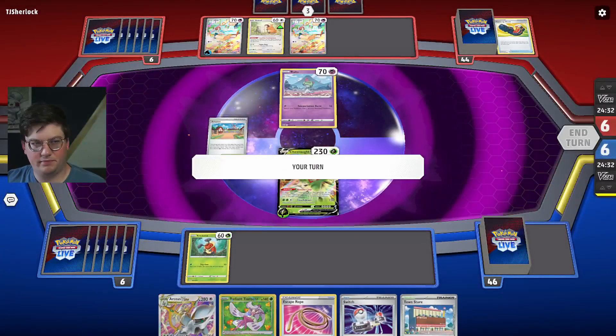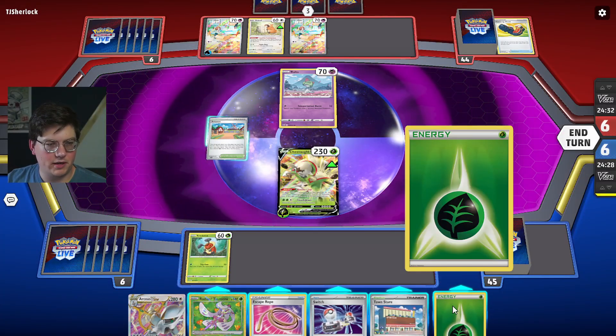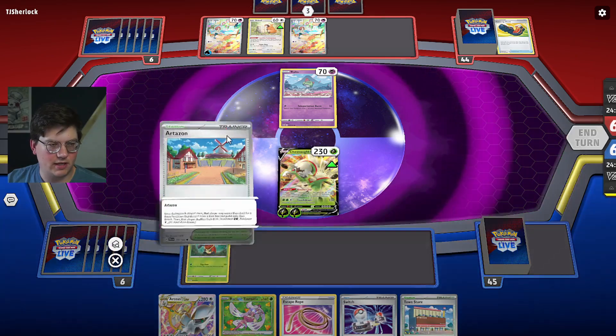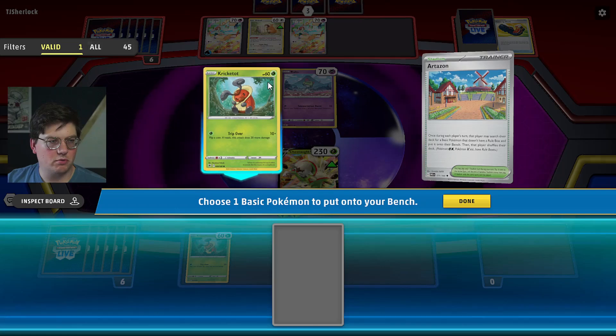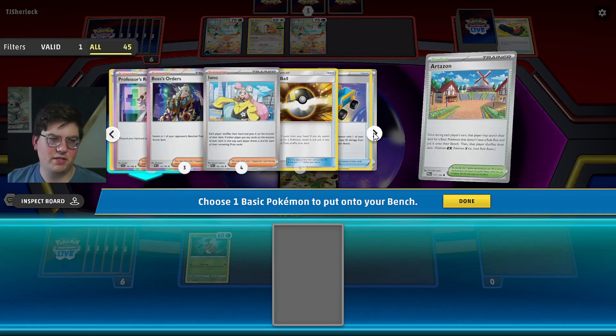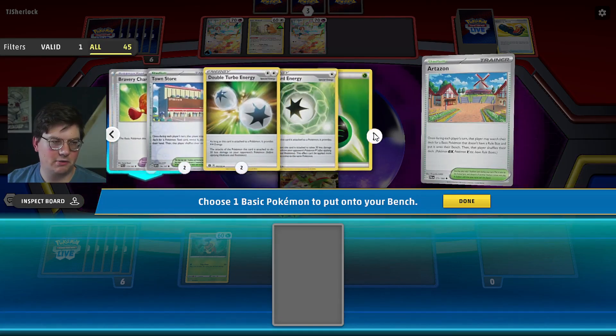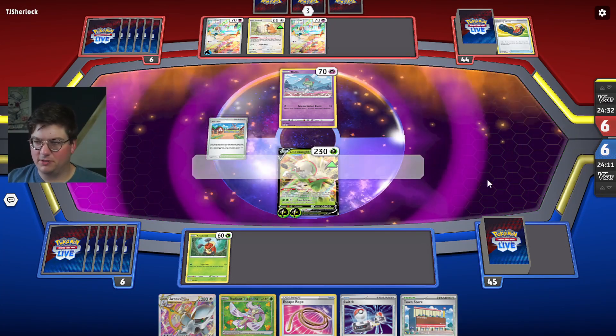Cutest Ralts of all time. Okay, we're going to just manually power up this Chestnut, I guess. Let's reshuffle the deck, stack a supporter onto the top. We just really don't want another Cricketot — I think that would be unwise. So fail that and we'll pass.